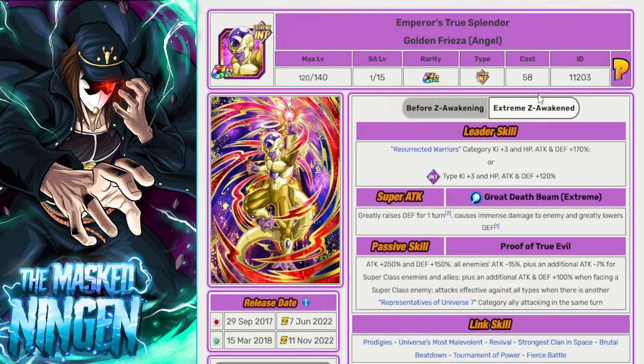We also have the INT Angel Golden Freezer, who got an EZA — not an impressive one — but he leads resurrected warriors for a full 170%, has type advantage, and greatly raises defense on super. He's not a crazy unit by any stretch but in this event specifically he can be pretty good. He has a unique name as Angel Golden Freezer so there's no naming conflict. He's a worthwhile addition, and makes a very good standing leader for anyone who did not summon for Harudagan.